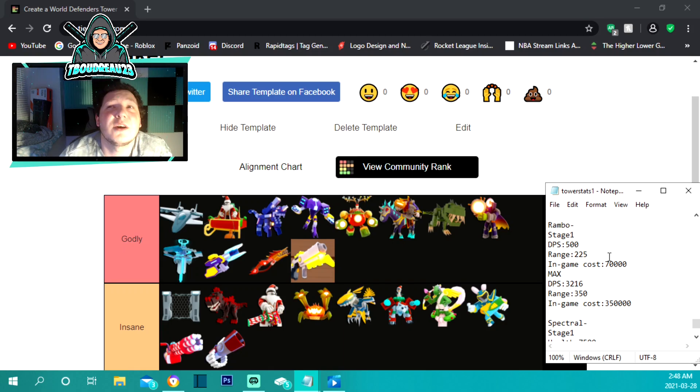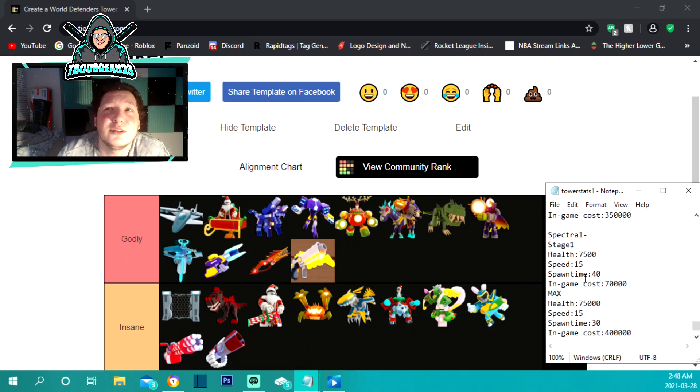Rambo Rudolph costs 70,000 to place with 500 damage per second and 225 range. They had to nerf this guy because he was way too good. Maxed out at 350,000 he has 350 range and 3,216 damage per second — it used to be 3,500 before the nerf. These things are absolutely nuts.